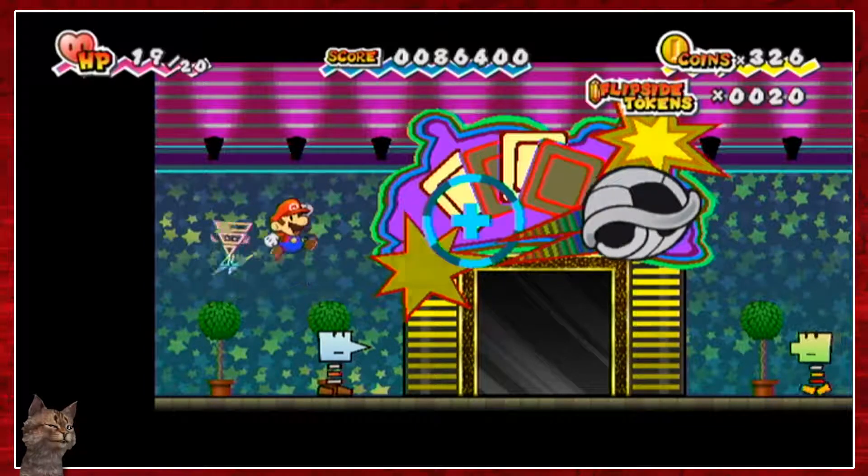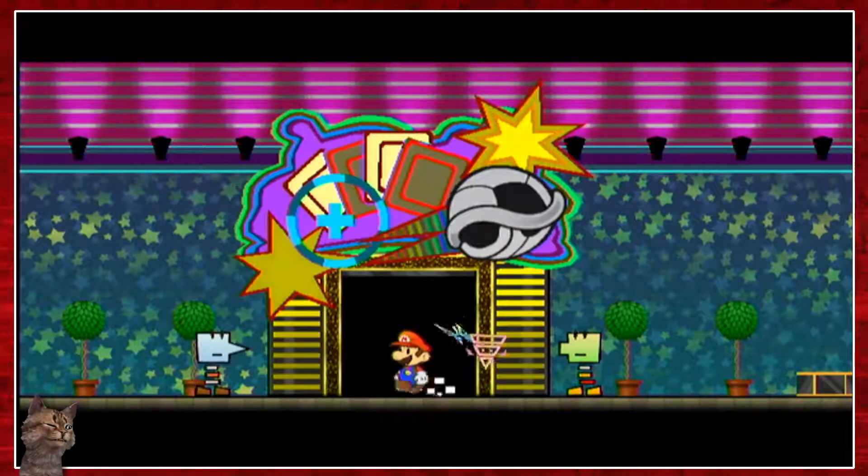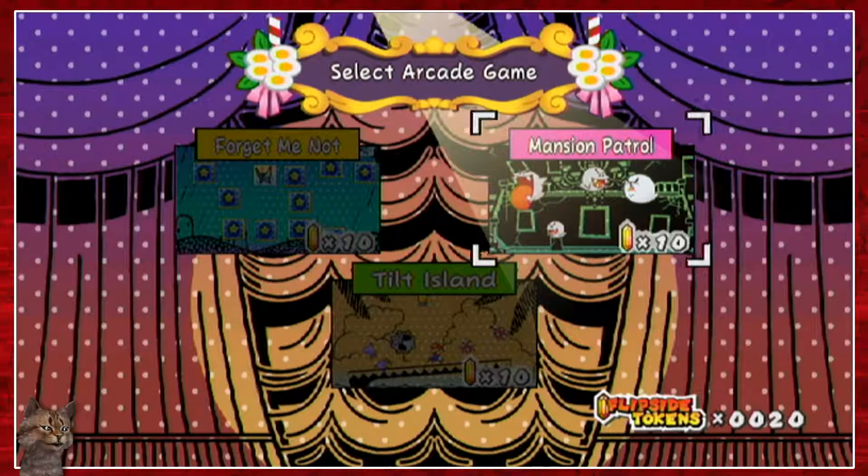I found the heart pillar to the next chapter, but I wanted to play very quickly, like one or two games — maybe three — because there are like three different games in here. Just wanted to see what they are. There's Forget Me Not, Tilt Mansion, and Mansion Patrol.